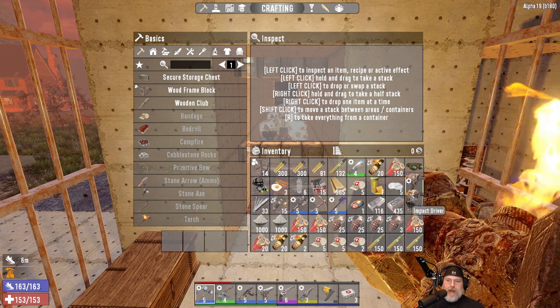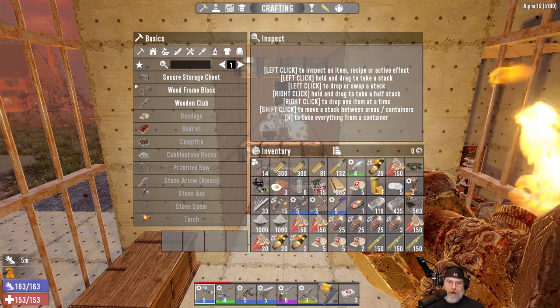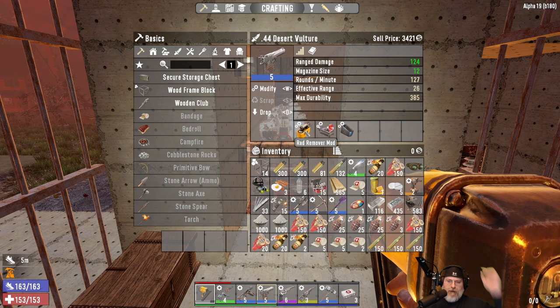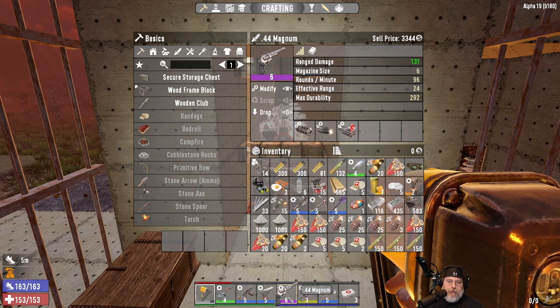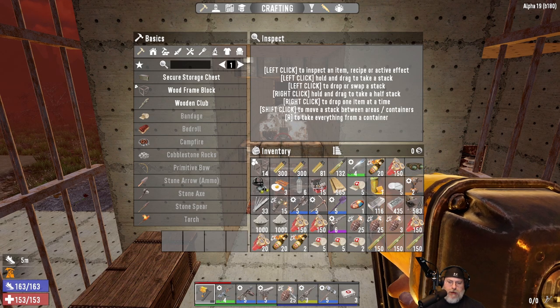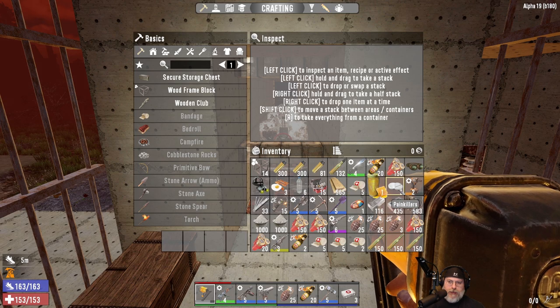We'll put our repair gun in slot number one. Then we'll keep the AK in slot two, the machine gun, and the desert vulture in three and four. I don't think we're going to use the magnum. By the way, I took the silencer off and put a rad remover on the desert vulture and took it off the magnum — I just didn't want to make another one at this point. So I want to put grenades there and molotovs here. We probably won't use our sniper rifle tonight. Let's put an extra stack of bandages in that slot.